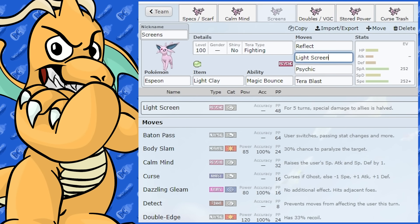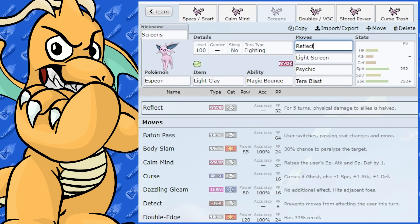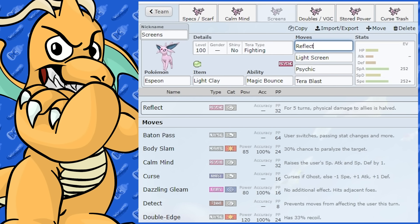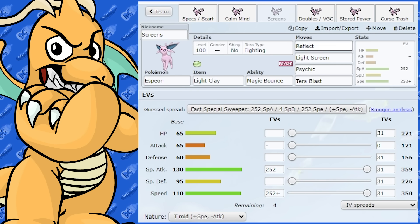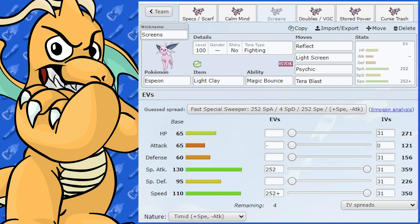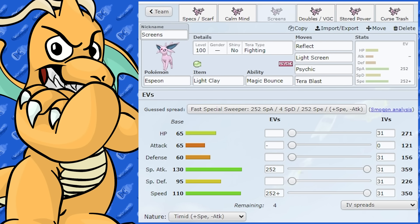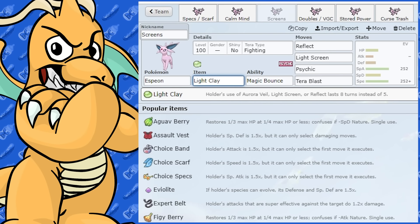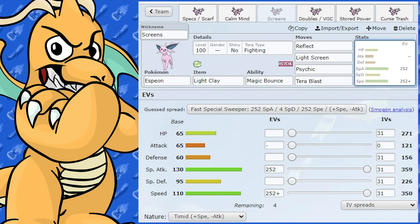The question is whether it's better for Espeon to be a sweeper dealing damage rather than setting up screens. I feel like it can definitely work, but are you wasting its role? Does another Pokemon do screens better and leave Espeon as a speedy Special Attacker only? For the screen setter: Sweeper EVs, Timid Nature, Light Clay as the item to make Light Screen and Reflect last eight turns.